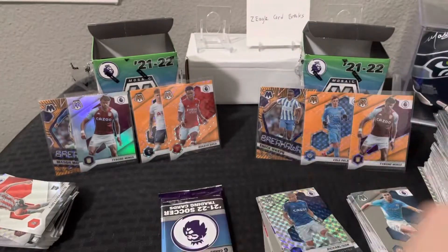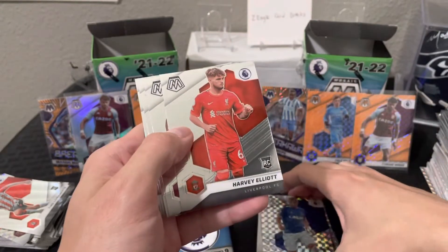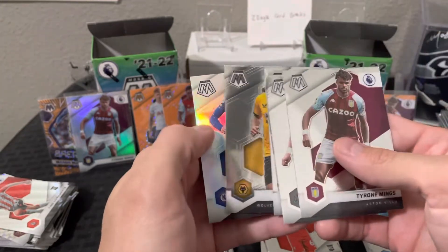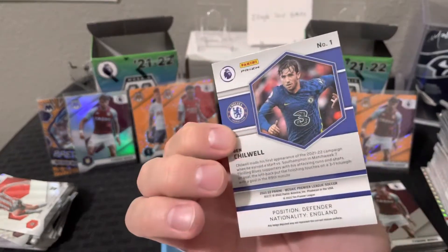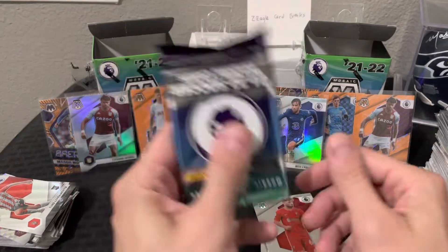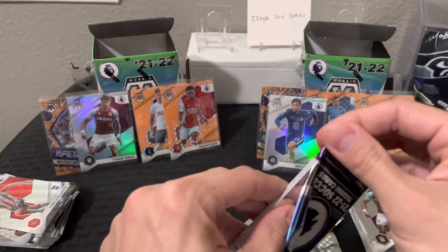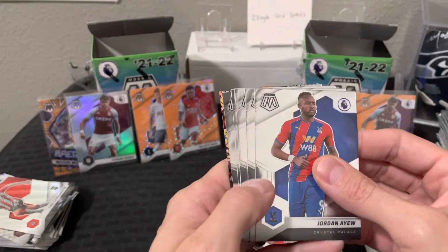Two packs to go on this one — very similar so far, nothing too crazy. We do have our silver here it looks like — Harvey Elliott rookie card, Mings again, and our silver is Ben Chilwell for Chelsea. Again another defender. I'm thinking there shouldn't be any more mosaic fluorescents in this one if it's the same — we got three in that and three in this for silver — so we should be all done with those. Looks like that's the case.